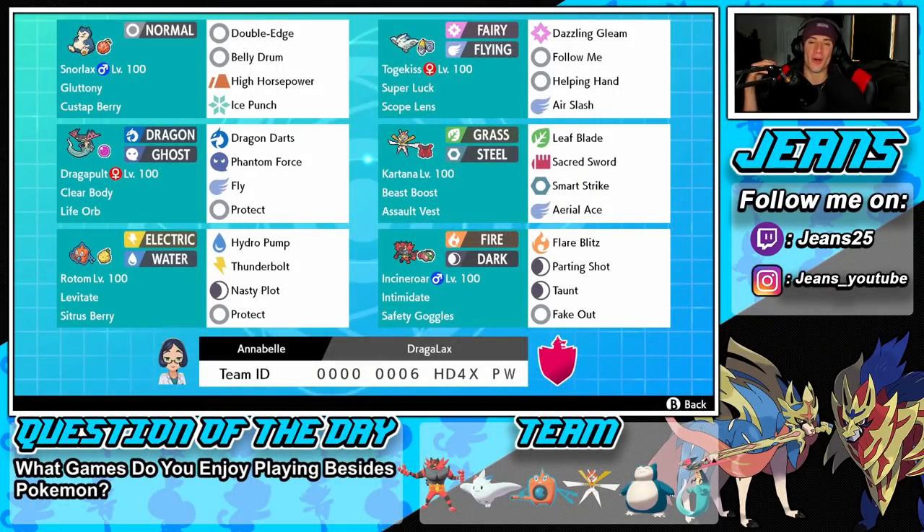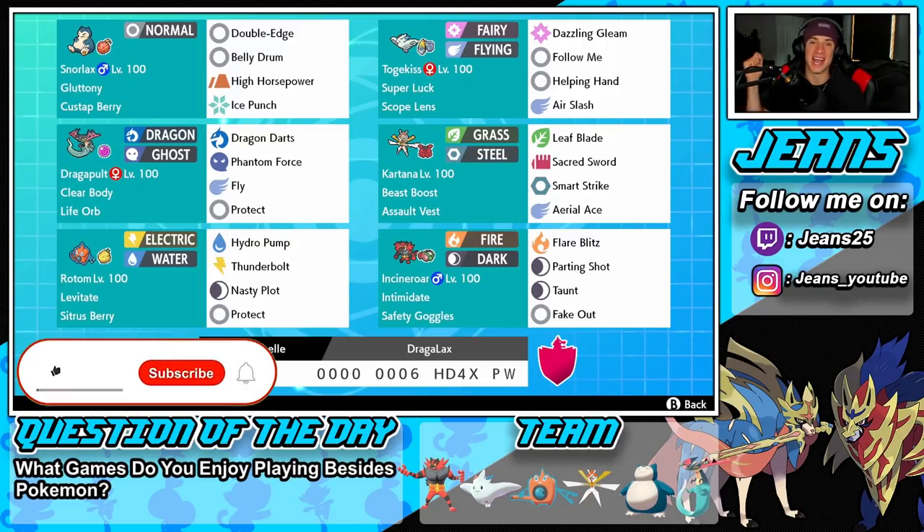What's going on YouTube, Jeans here, hope you guys are having an amazing day. Today we are back playing some Pokemon Sword and Shield, hopping onto that ranked doubles ladder for Series 9. Ladies and gentlemen, we got ourselves a dope team to show off for you guys today — a G-Max belly drum Snorlax team alongside Lifeorb Dragapult. If you guys are hyped, make sure you support the channel by smashing that like button and clicking that big red subscribe button.